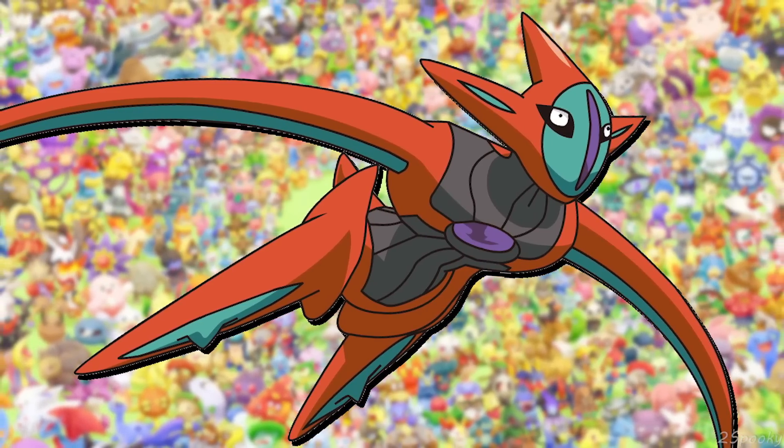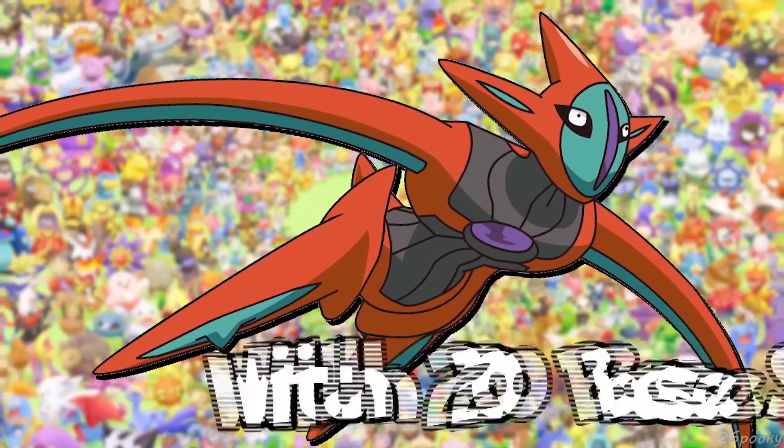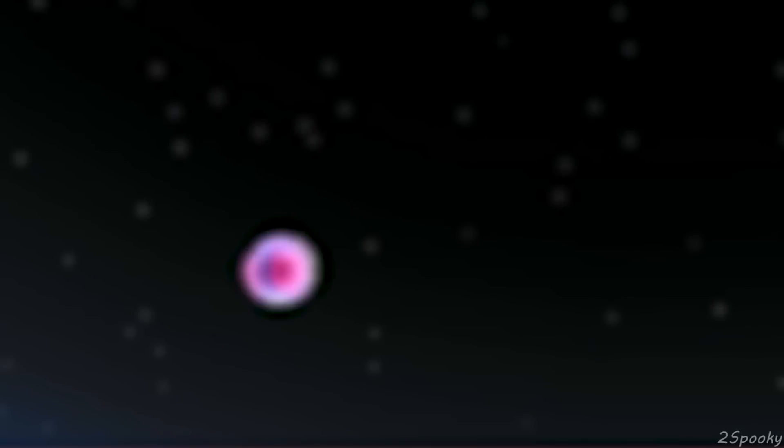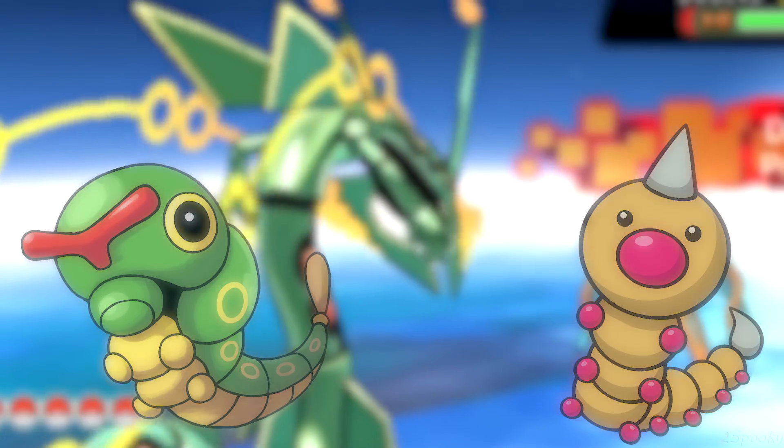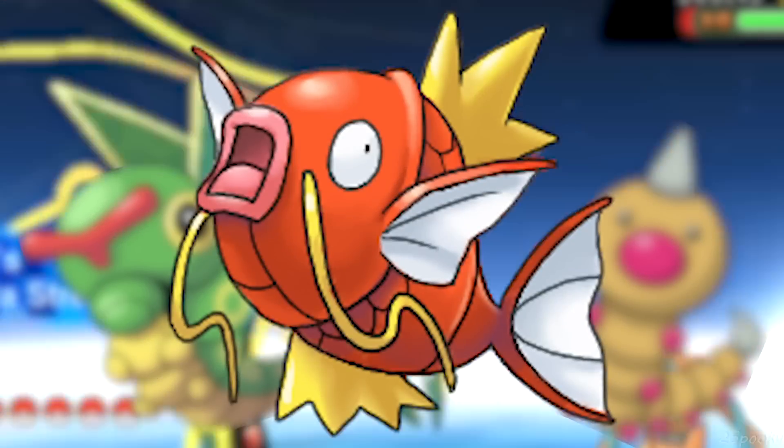Number 8: Deoxys, in attack form, has the lowest base special defense out of all Pokemon, which it shares with Pokemon like Caterpie, Weedle, and the legendary Pokemon itself, Magikarp.